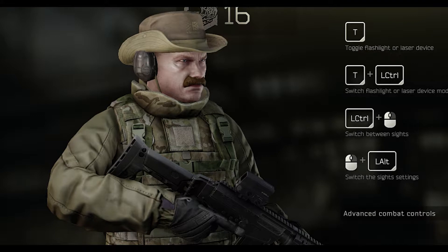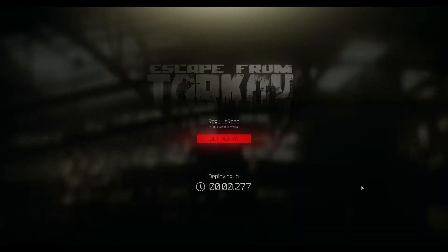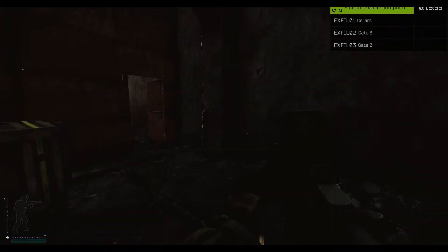Okay, welcome to my tutorial. This here is Beef Wellington — he's got a nice mustache and a cowboy hat. We're gonna do farming.